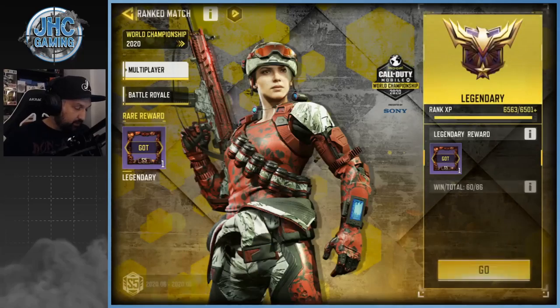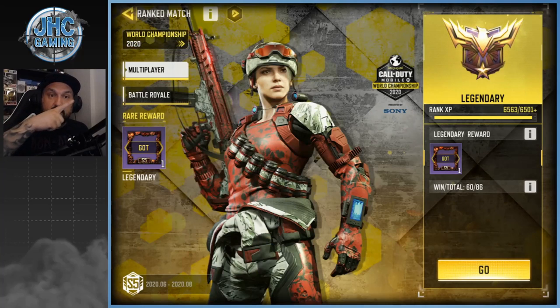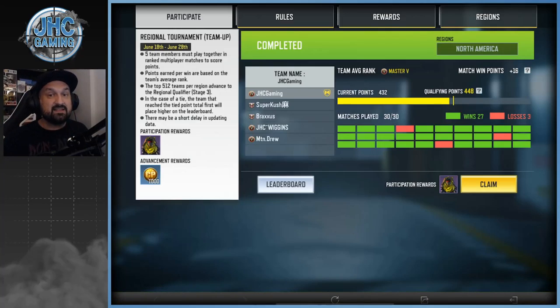What you have to do is go back to Ranked Multiplayer. On the top left, you'll see 'World Championship 2020' — click that. It's going to bring you to the registration page where you had to register before you played, and your reward will be right there.